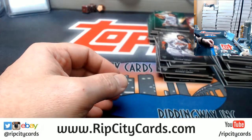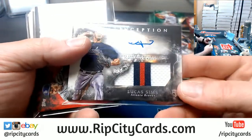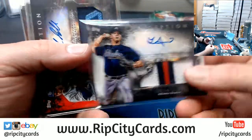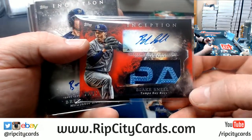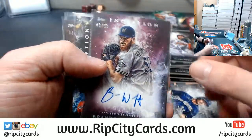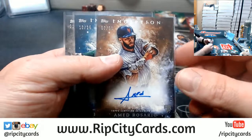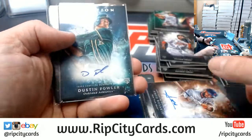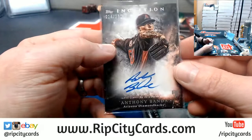So, in recap format: a Lucas Sims to 299 three-color patch auto, a nice Snell to 25 for the Rays, a Brett Phillips to 230 Brewers, a Woodruff to 99 Brewers, a Weaver to 99 Cardinals, a Rosario to 50 Mets, a Dustin Fowler to 25 A's, and a Banda to 230 Diamondbacks.